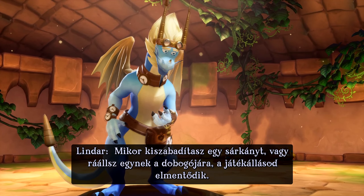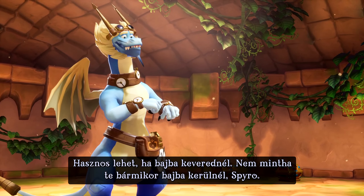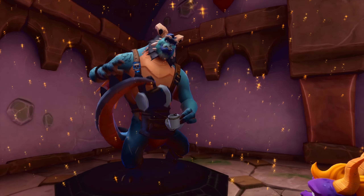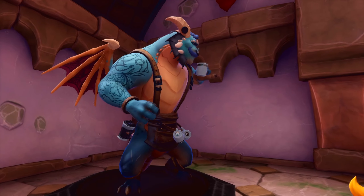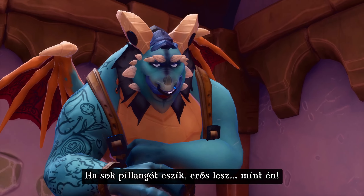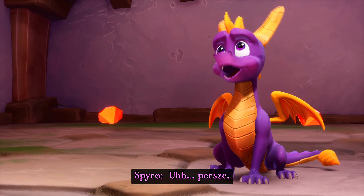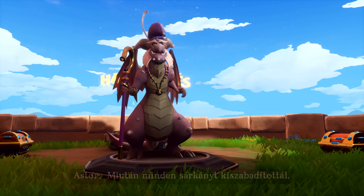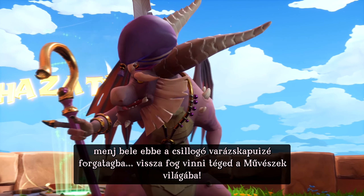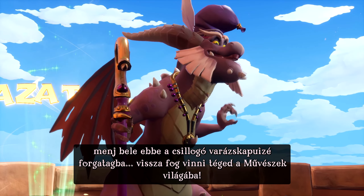When you free a dragon or step on one of their platforms, you're saving your progress. That could be useful if you run into trouble. Not that you ever run into trouble, Spyro. Watch the dragonfly, Spyro. His color indicates his power. When he eats butterflies, he stays strong. Like me. After you've freed all the dragons, pass through this fancy vortex thingamajigger — it'll take you back to the Artisan home.